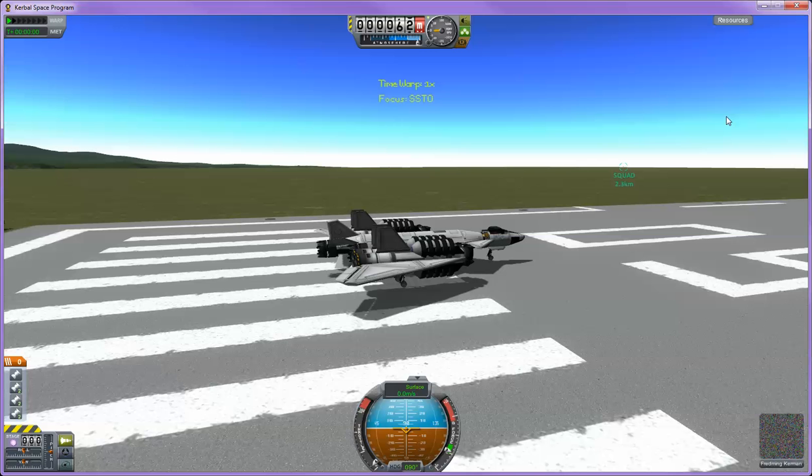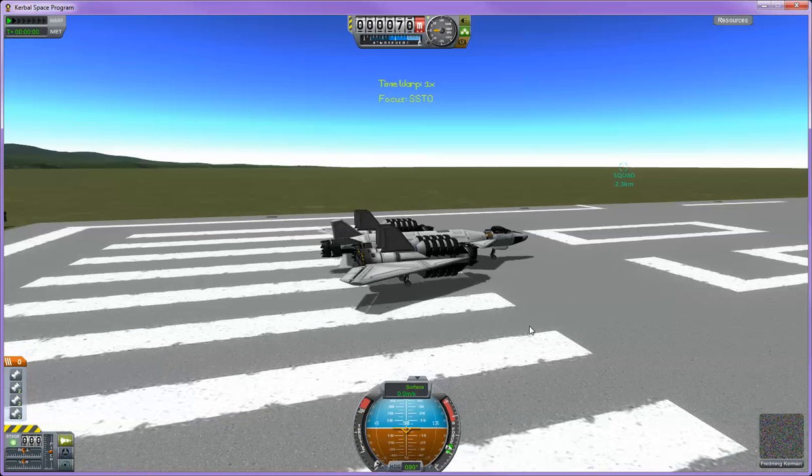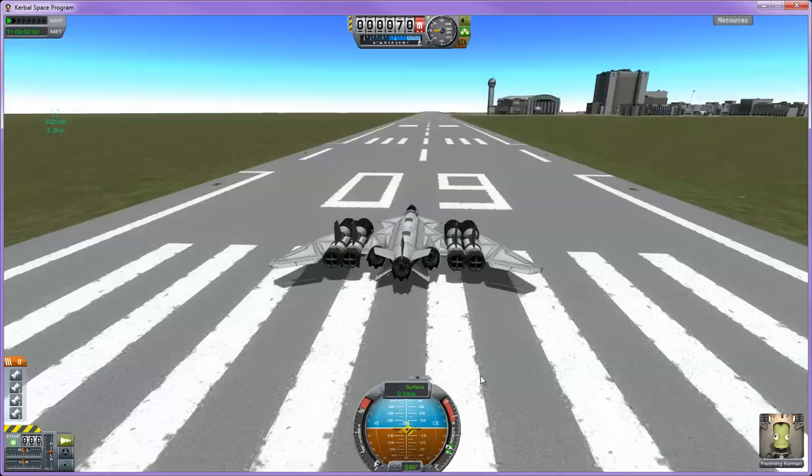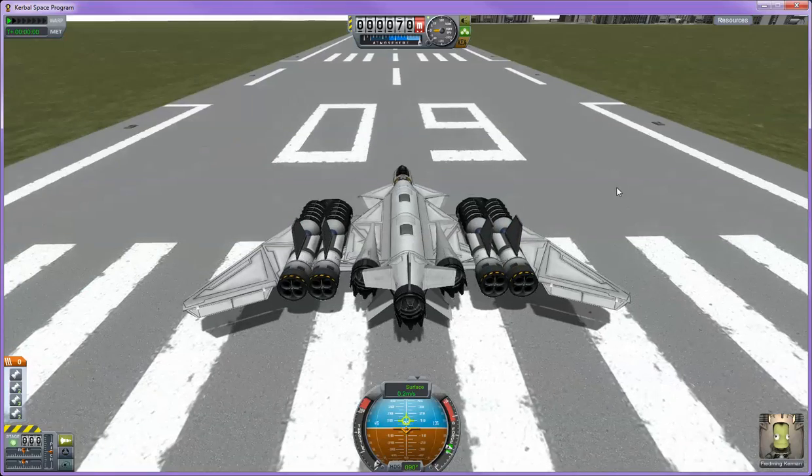I did a quick little change to this craft right before the recording of this video. I was just moving the landing gear up a little bit to see if I can get it to lift off the runway a little easier. I just moved the landing gear on the back up a little further. I hope these wings don't hit, but we'll see what happens.